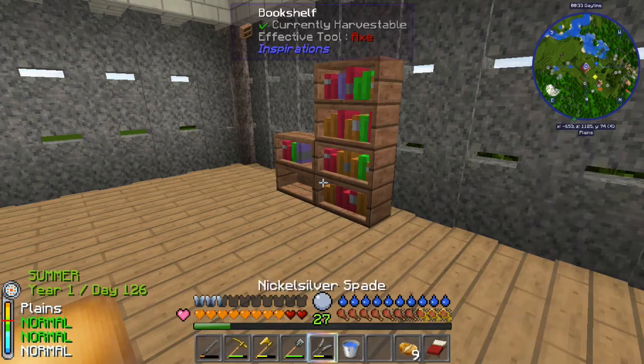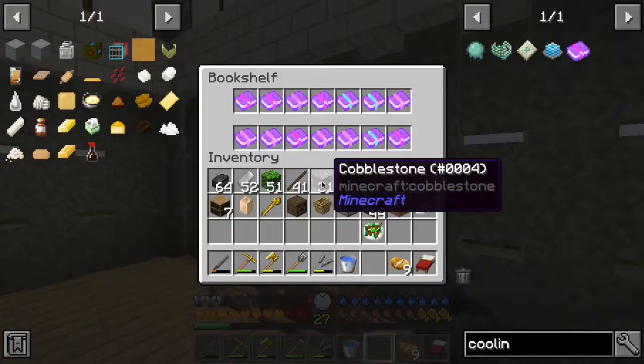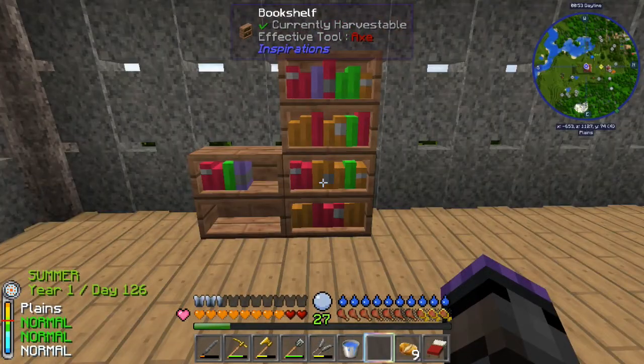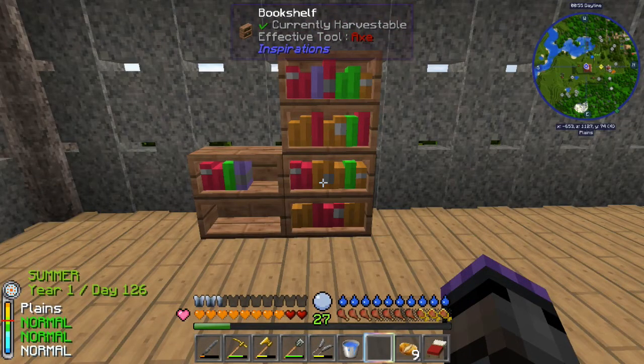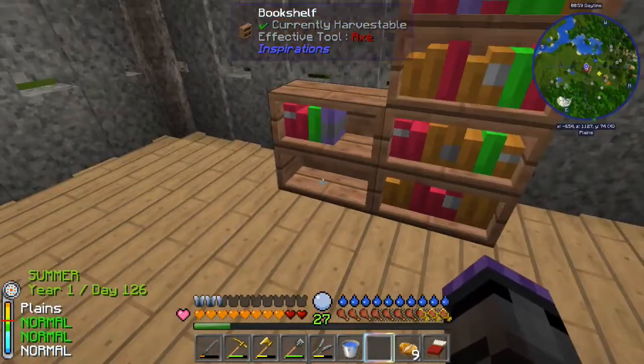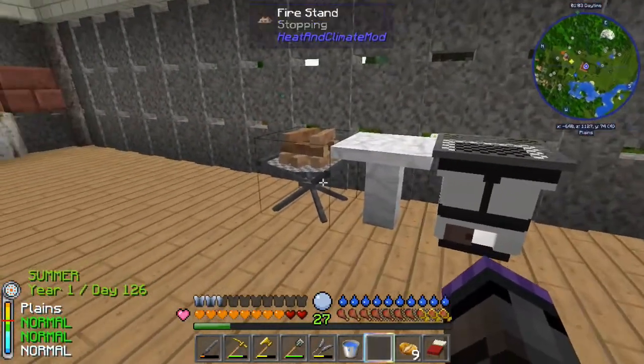The bookshelves here are from Inspirations, and I'm filling them with enchanted books from fishing and the water strainer mod. If they're filled with enchanted books, they're worth 2.5 bookcases each — so this is five bookcases right here. I'll continue to fill them up. I also have a little citrine here and a fire stand you can use for cooking, plus a marble table.